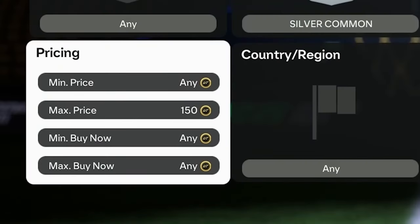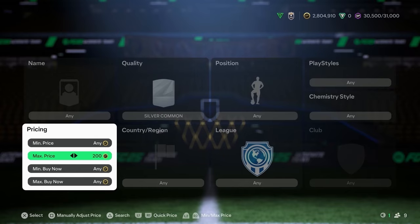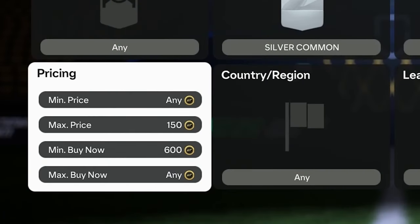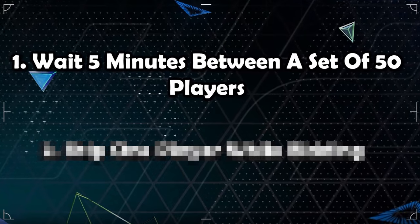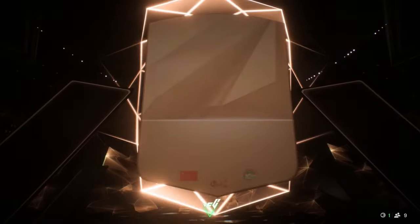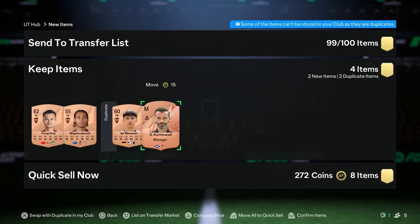Make sure you set the max price to 150 even if you want to bid 200, otherwise you see other players that already have a 200 bid on them. I also add a min buy now price of 600 so people won't use the buy now option on players already bid on. There are two important things when bidding: first, wait five minutes between sets of 50 players to prevent a temporary market ban. During those five minutes, open bronze packs — send every player and manager to your club and quick sell the rest.